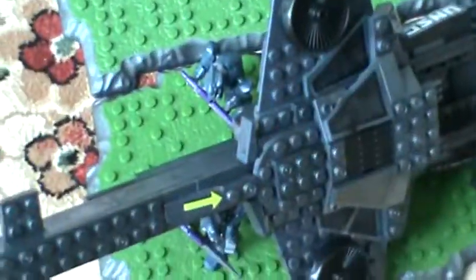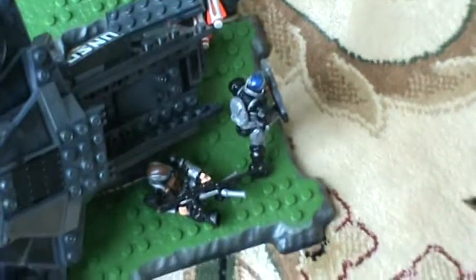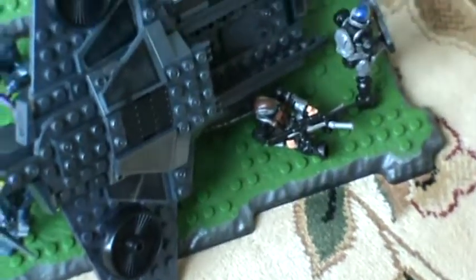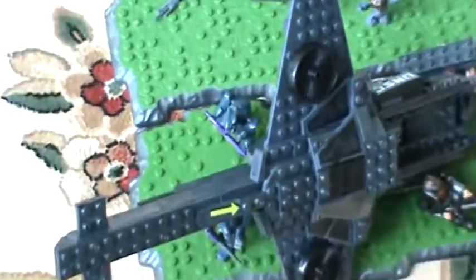As you can see, we got an ODST Hawk crash down with two ODSTs — we got the brown one and a blue one. The drop pod that the blue one came in, he popped out and probably ran over here giving him support. And then on this side we got an elite stealth team that's going to go around and try to assassinate them.